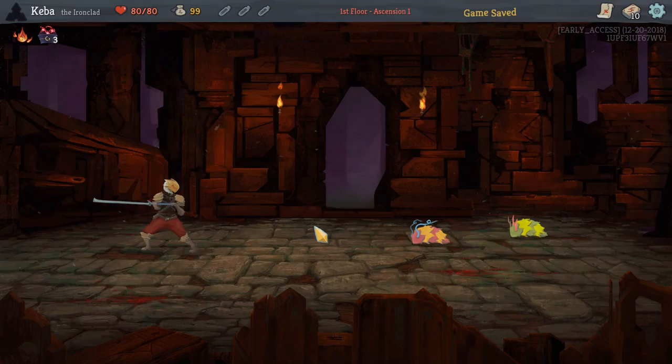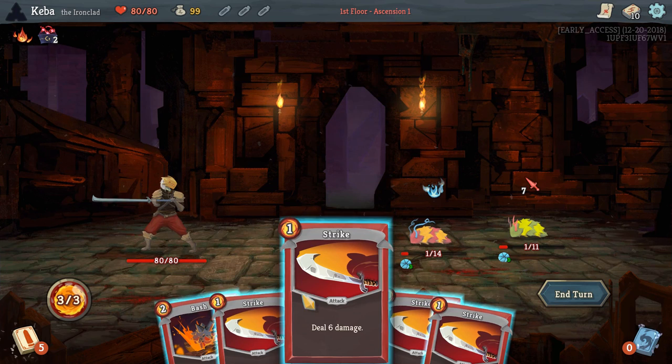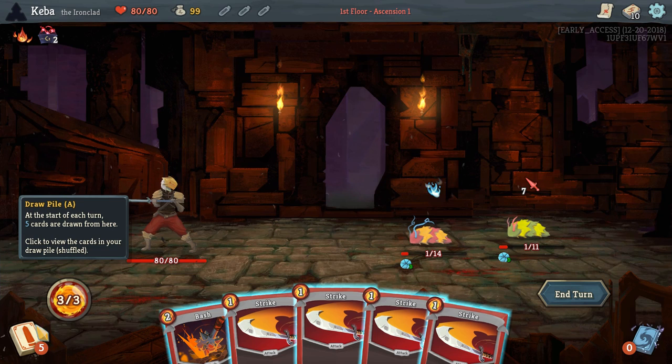We're going to start out here — remember, one hit point for each one of them, so it's going to take a couple of strikes. You draw some cards at the beginning of your turn. This is your energy right here; all of your cards have an energy cost to keep things a little bit restricted and make you think about things just a little bit more. This is your health — you can see your health up here as well. This is where you're going to get your potions.